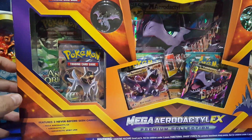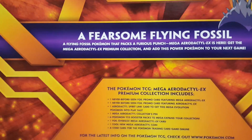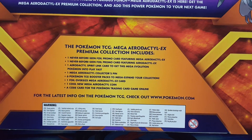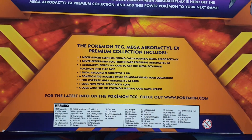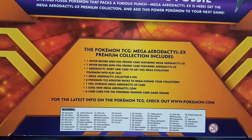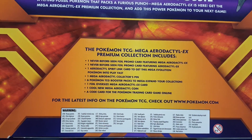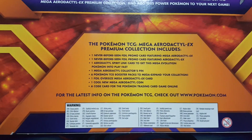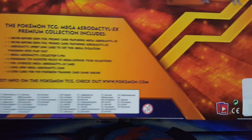We get the pin, as you can see right there, and then of course the Aerodactyl coin and then six packs. One never before seen foil promo card featuring Mega Aerodactyl and then another never before seen one with regular Aerodactyl EX, and then of course you get your giant card in the back. One Mega Aerodactyl and then we get the Spirit Link card to evolve them faster and you don't get to end your turn, so that's pretty cool. And then we get the coin and the pin like I said and of course the online codes.